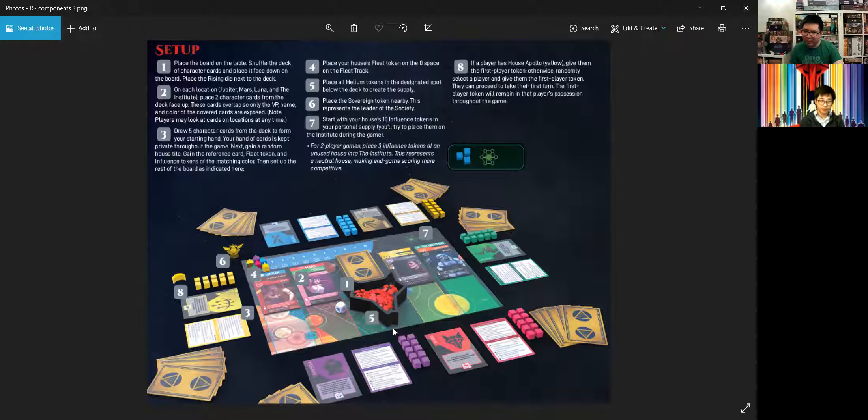When you deploy a character, you do their ability and then choose a character from a different location to take into your hand — and taking that character activates the ability of that location. The Institute relates to placing influence tokens. Jupiter relates to moving up the fleet track. Mars lets you get helium. Luna gives you the sovereign token, which is kind of like a leader token — certain cards give bonuses if you have it, and you can take it from other players.